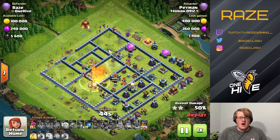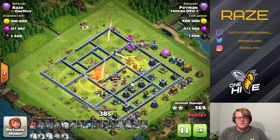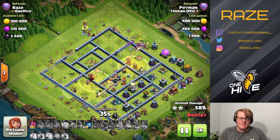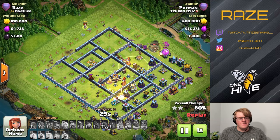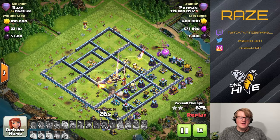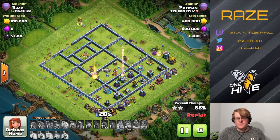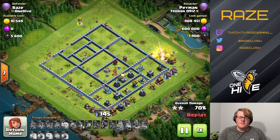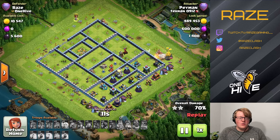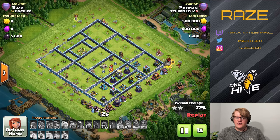This is very common — the Queen charge going wrong — because most people don't bring enough funneling troops for the Queen, and that's really necessary on these bases, especially when you encounter the side with Teslas. Sometimes Teslas are by the Town Hall side, sometimes in the back, so wherever they are you have to be careful about the Queen charge. If you're encountering a base like this at high trophy levels, really pay attention to the funnel. This attack ends up around 70 percent.